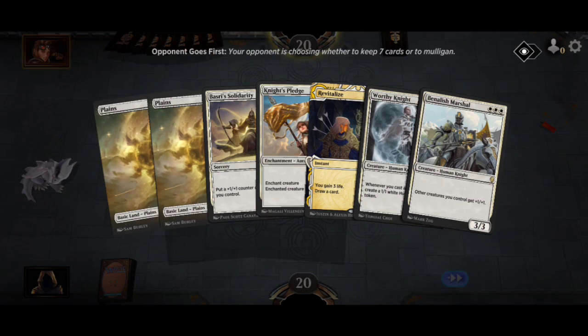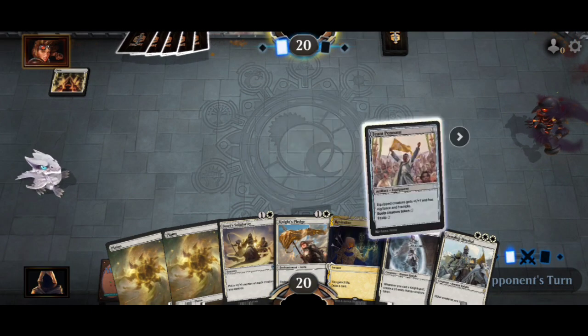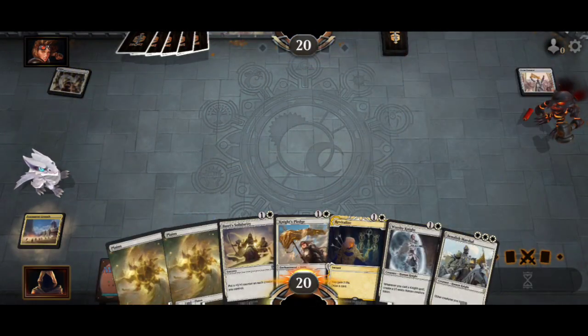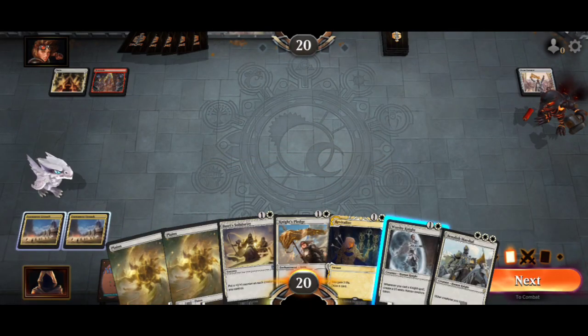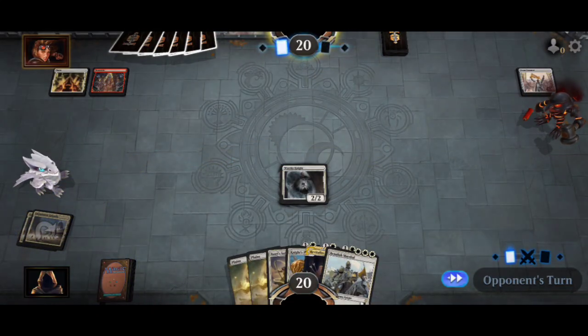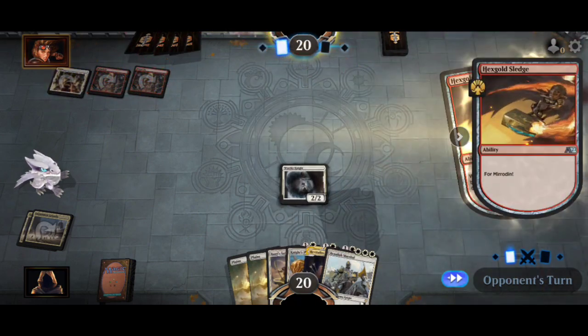Alright, first game. This is kind of tricky because we're starting with two plains. On the other hand, it's a pretty decent hand. That draw is perfect — now we'll be able to utilize this. You can't ask for any better draws right there. That's already two mountains, two swamps, and with the land in hand, that's four plains total.